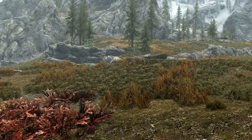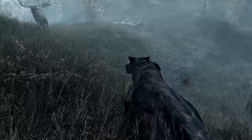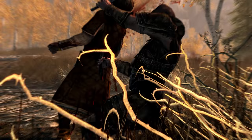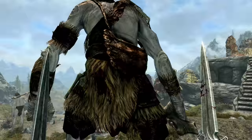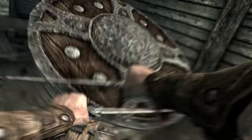As a curious little fact, when drawing a standard dagger it will make a specific noise, whereas Valdir's Lucky Dagger makes a different noise — actually the same noise as a one-handed sword being drawn instead of the standard dagger sound effect. This is the only dagger in the game that uses the one-handed sword sound effect when being drawn and sheathed. The reason for this is completely unknown.